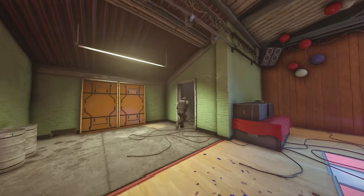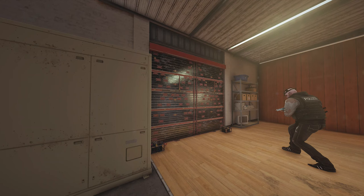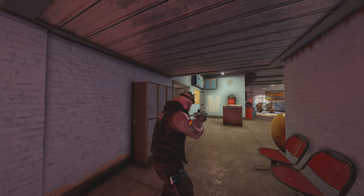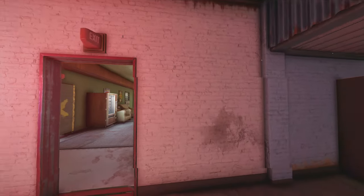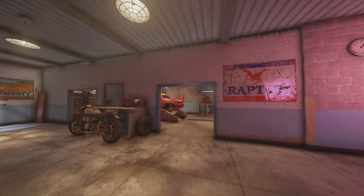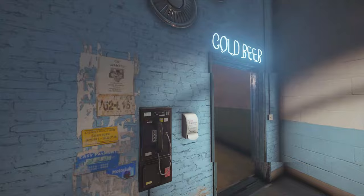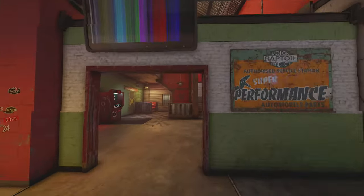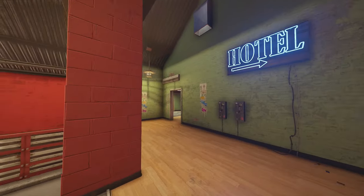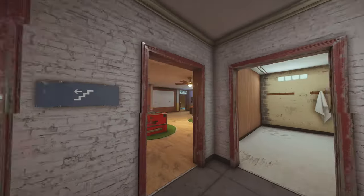Bandit is going to be our third operator. He is anti-entry, so he's going to reinforce and place his shock wire on this wall — attackers sometimes try to breach this to get control of the objective so this is an important one to hold down. I like to have Bandit start the round roaming around reception, then leak out into garage. Most of the time he'll rotate around first floor, then back up through mezzanine or shark stairs into the objective, or through terrace back through piano — if someone's pushing through games he'll have a nice little flank.